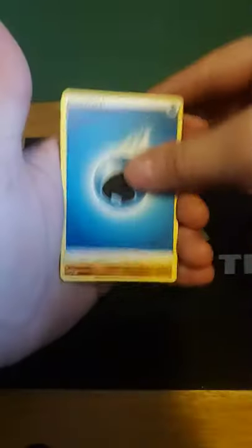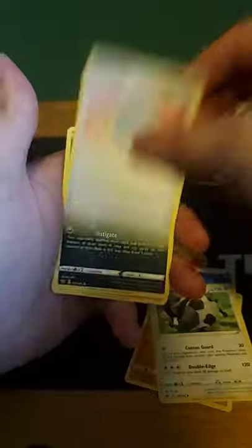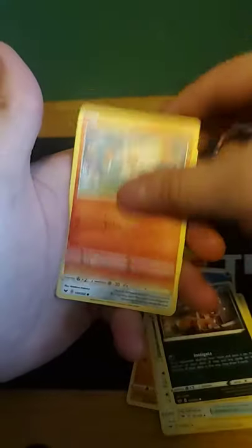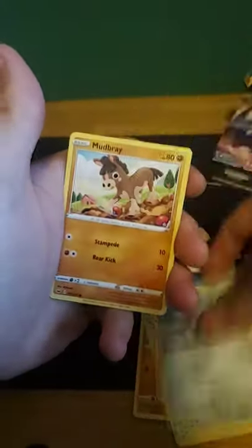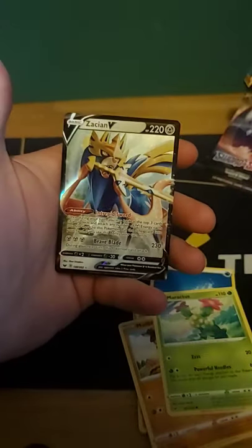Psychic, Water, Dugtrio, Dubwool, Lucky Egg, Nickits, Scorbunny, Ponyard, Mudbray, Maractus, a Rhyhorn Reverse Holographic, and our rare is a Zashian V.